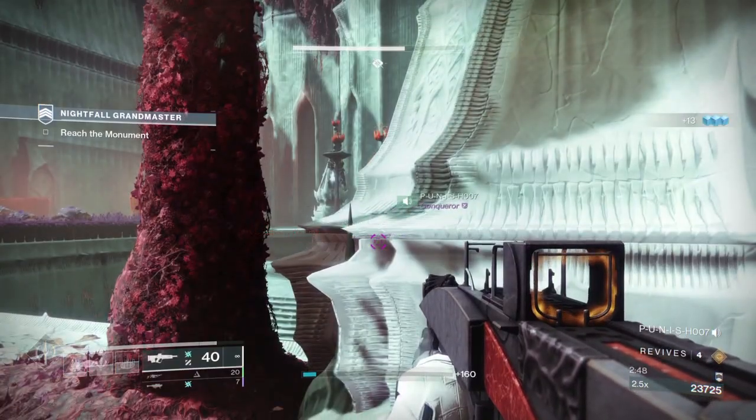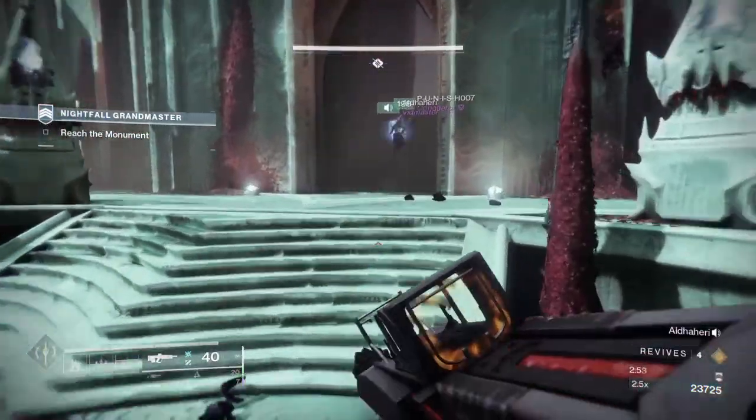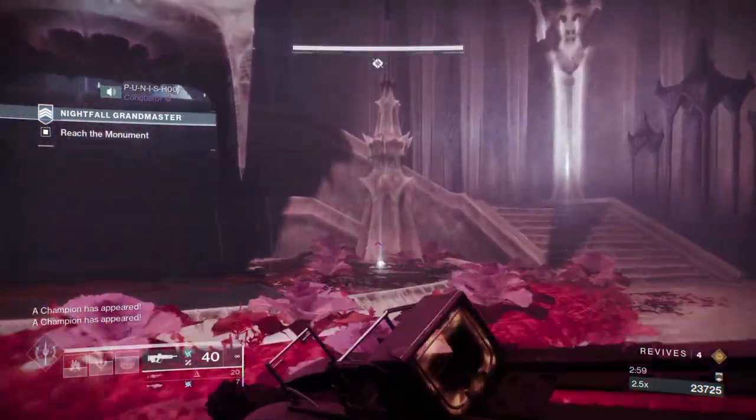It is here at the beginning that you can summon your Sparrow to use later on in the maze. Once the adds have been cleared, you'll be able to head back to the starting point to summon your Sparrow.